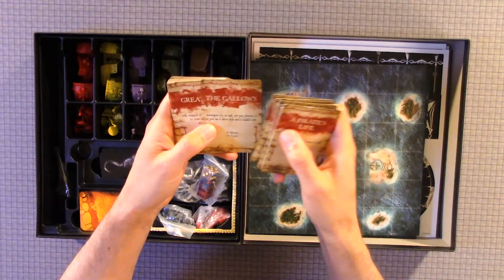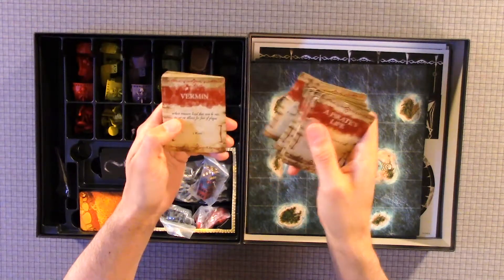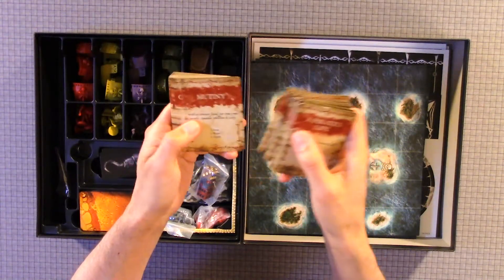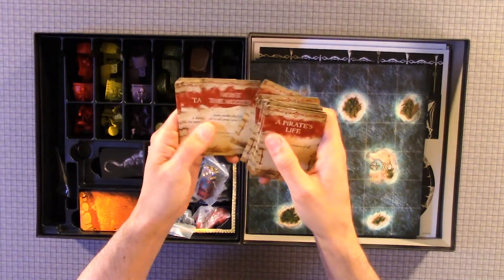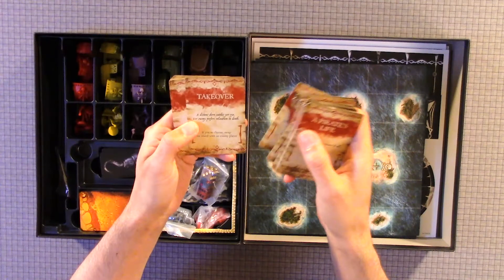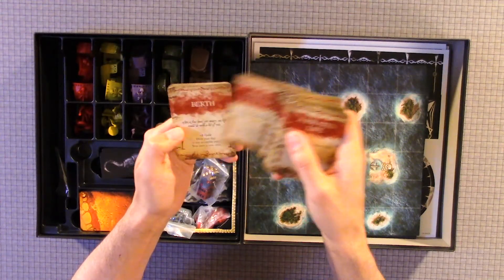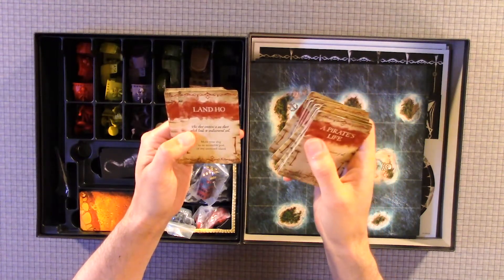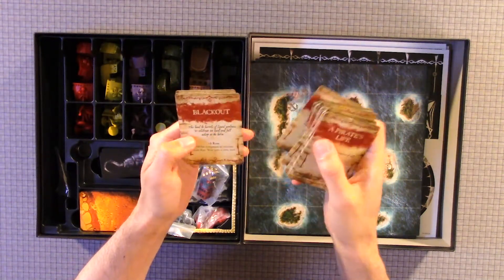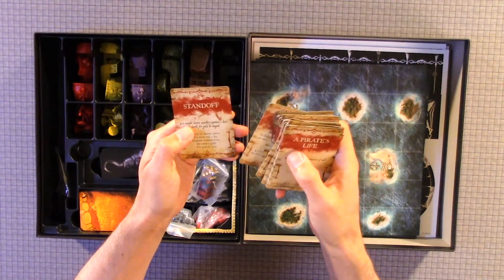More card names: Walk the Plank, Peg Legs, The Gallows, Great White, The Kraken, Scurvy, Vermin, Mutiny, God Forsaken, Cannonball, Hoist the Mizzen, Take Over, Mirage, Wind at Your Back, Land Ho, Black Out, I Am The Storm, Gambit, and Stand Off.